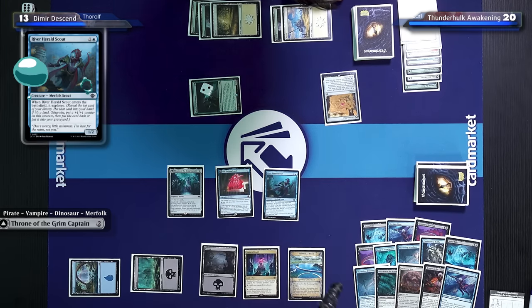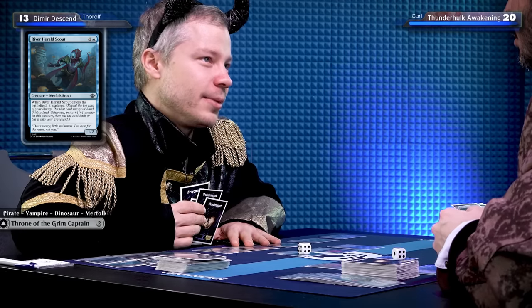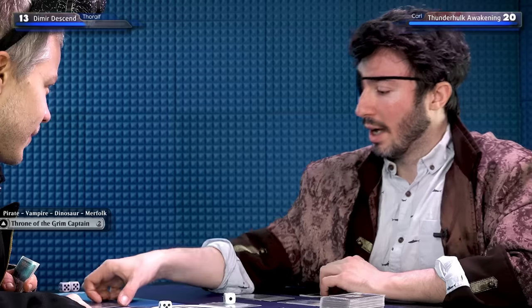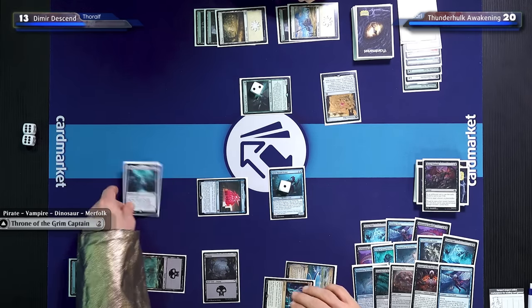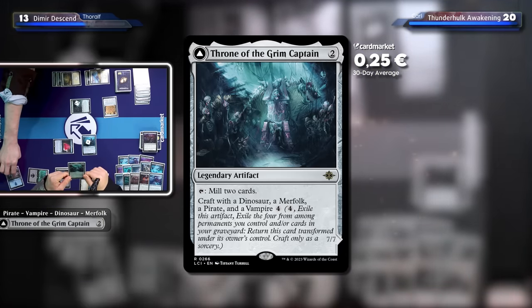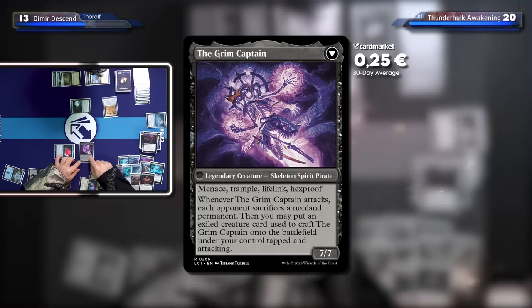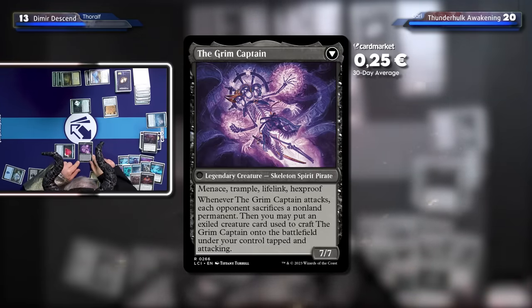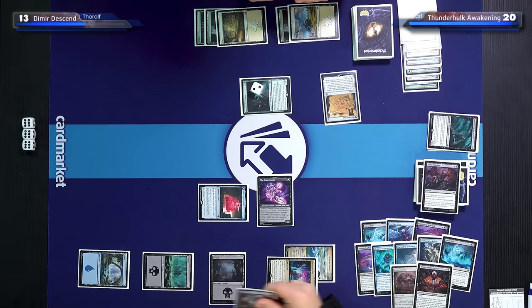It's a land — Myriad Pools — it makes blue. Whenever you cast a permanent spell using mana produced by the Myriad Pools, up to one other target permanent you control becomes a copy of that spell. I'll draw a card and play River Hero Scout — as it enters the battlefield it explores. I've assembled the Exodia: a Merfolk, a pirate, a demon, and a dinosaur in my graveyard. Now I'll use four mana and craft — exile this artifact, exile the four among permanents and cards in my graveyard. It becomes a legendary Skeleton Spirit Pirate with Menace, Trample, Lifelink, and Hexproof — and it's a 7/7. When the Grim Captain attacks, each opponent sacrifices a non-land permanent, then you may put an exiled creature used to craft onto the battlefield tapped and attacking.